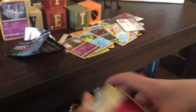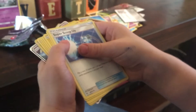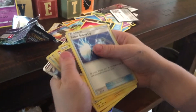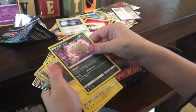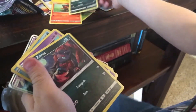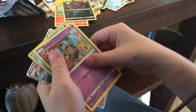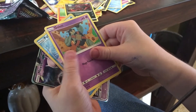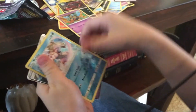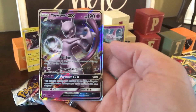Okay, opening the Mewtwo pack: Fairy Energy, Pokémon Catcher, Super Scoop Up — which is in Burning Shadows also. Voltorb, Spiritomb — another one of those. Voltorb, Fennekin, Purloin — it's a kitty. Another Zorua. Gullett. Palkia — Palkia's a reverse rare. And from the Mewtwo pin collection box, we've got... Mewtwo GX! A MEWTWO GX!